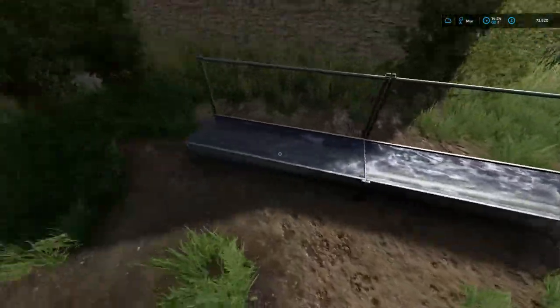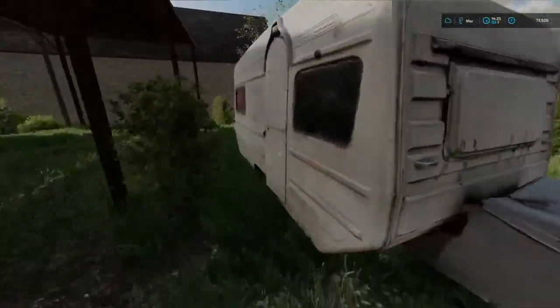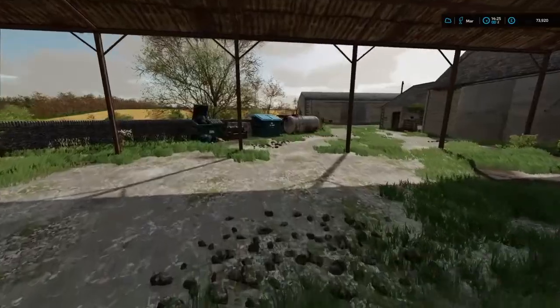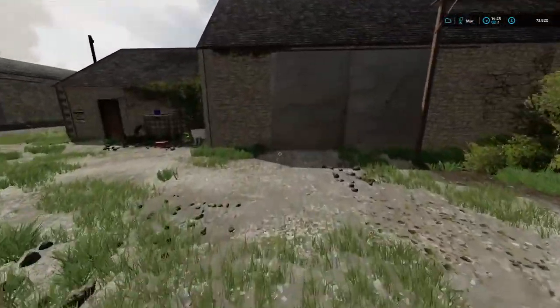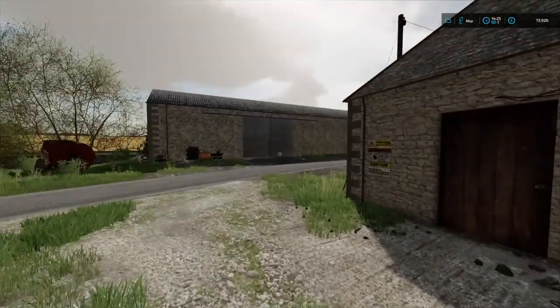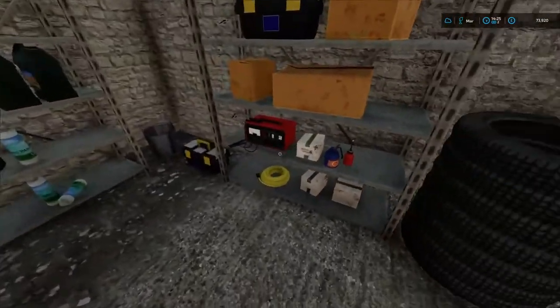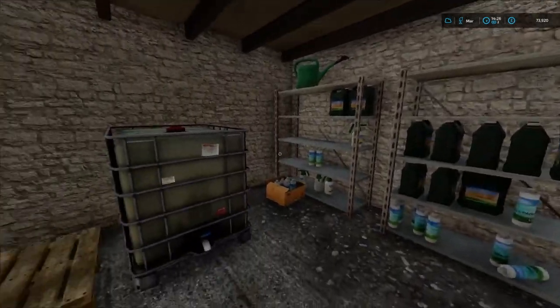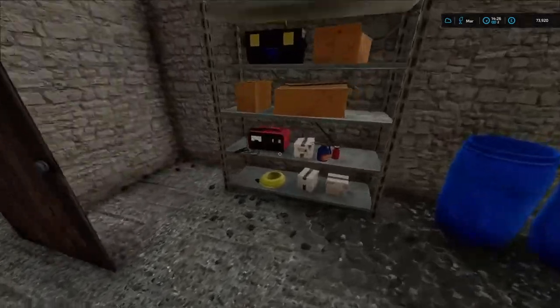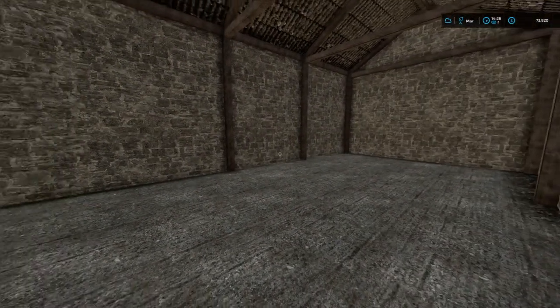There's a water trough full of water. We've got a nice little caravan here too. I'm thinking we're going to have to try and get some cows started — we're going to want cows that are good for milk. There's a little garage storage area here with quite a lot of storage space.